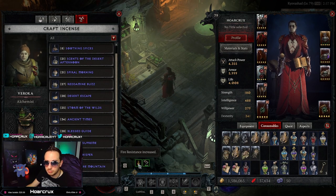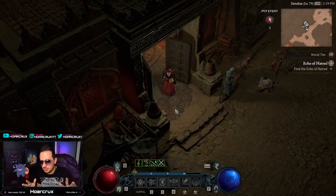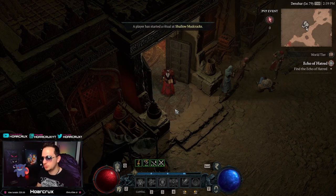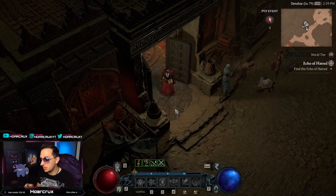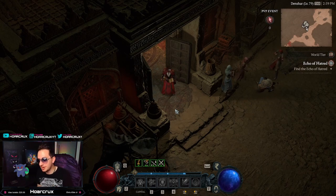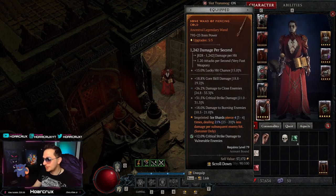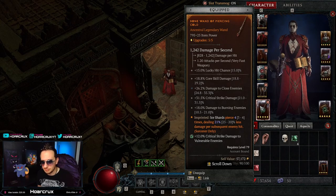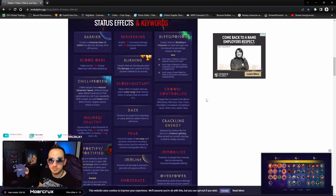Before we get into stat rolls and gear, you need to understand that in PvP you are considered a quote-unquote elite enemy. So any passives, paragon board nodes, damage mitigation, or damage amplification that applies to elite enemies applies to players. We're also going to talk about status effects — there's a lot of misinformation about them. For example with the sorcerer, you might think that frozen means stunned — no, frozen is frozen and stun is stun.